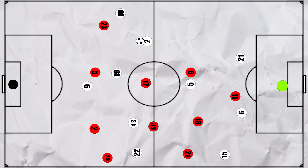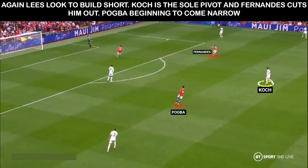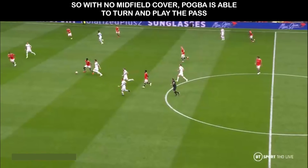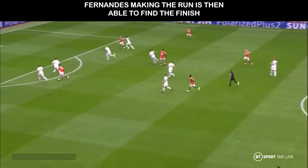But this also leads to a goal for United. Leeds again build with split centre backs and Fernandes presses a man using his cover shadow to cut off Koch. The Leeds single pivot is quite isolated and Pogba has come in off the left-hand side to help the press as Fernandes forces the play down Leeds' left. With no easy midfield passes, Cooper looks for a riskier progressive pass but it leads to a turnover. The Leeds single pivot is alone in this defensive phase and Pogba, having moved infield, is free. He receives and plays in Fernandes down the right for the finish.